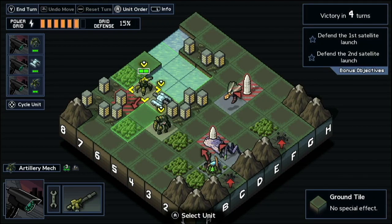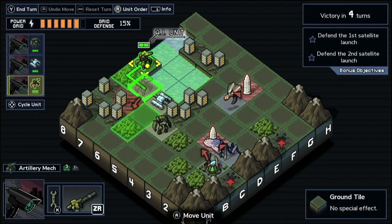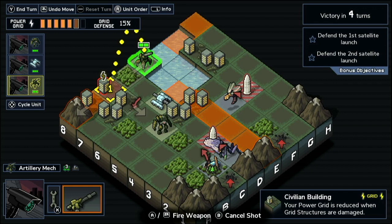Let's talk about how to get a guaranteed grid resist in the game Into the Breach. The first thing to point out is that a little above where my cursor is, you can see a box that says Grid Defense 15%. This means that any time one of your grid buildings is attacked, whether by your own unit or by an enemy unit, there's a 15% chance it'll resist the damage it would normally take.